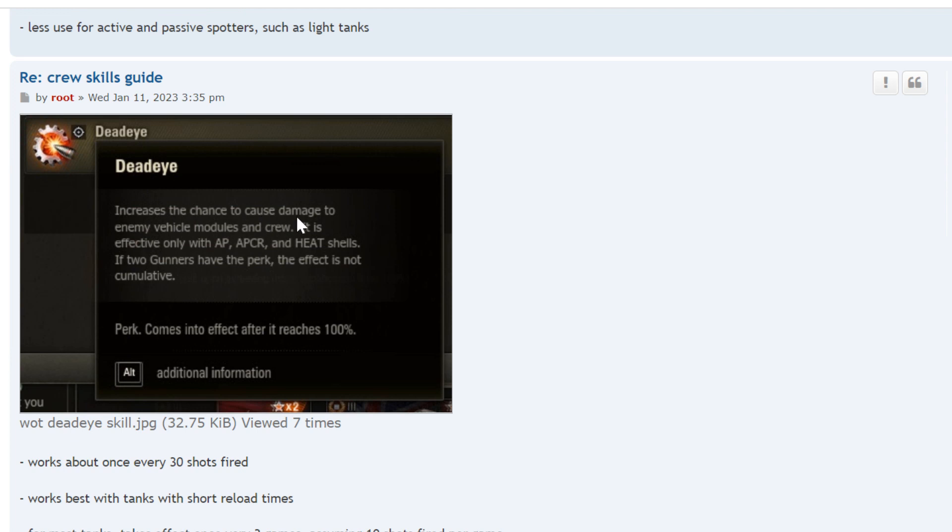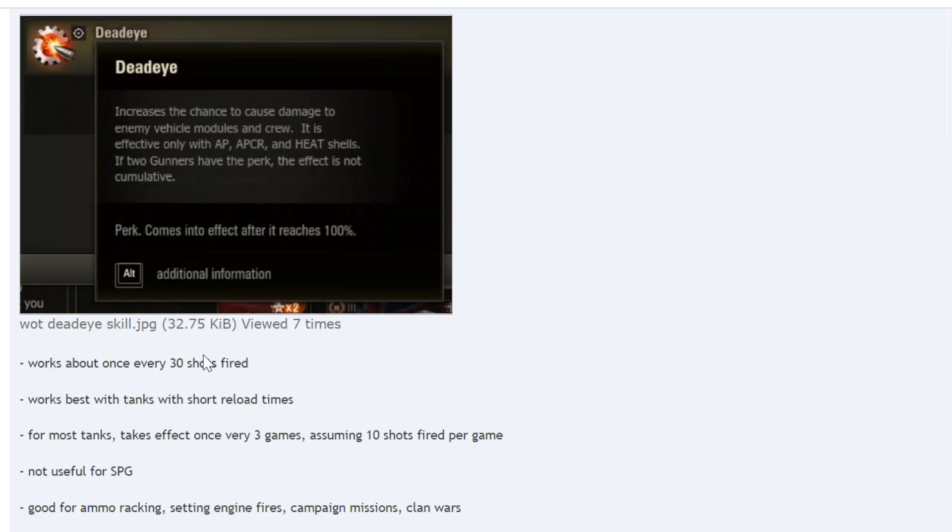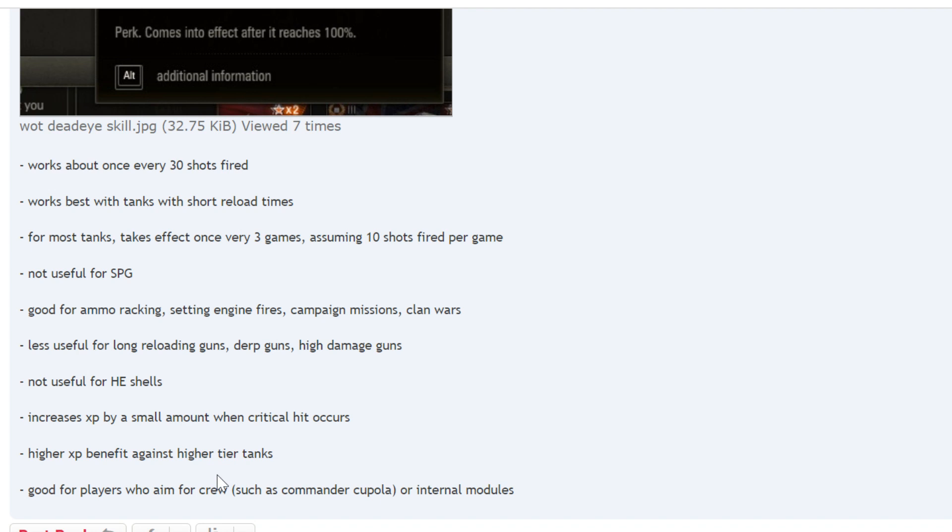Dead Eye increases the chance to cause damage to enemy vehicle modules and crew. It doesn't work with HE, and works about once every 30 shots fired — 3% of shots is 1 out of 30. It works best with tanks with short reload times because you fire more shots. For most tanks it takes effect once every 3 games, assuming 10 shots per game. This could mean ammo racking or causing engine damage.